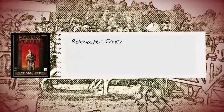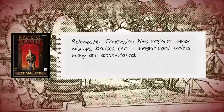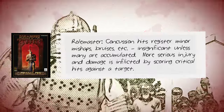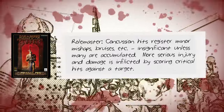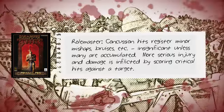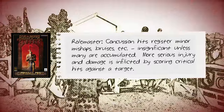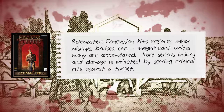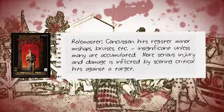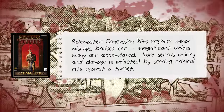Rolemaster's equivalent to hit points are concussion hits, and they measure just that. Loss of concussion hits brings a target closer to being incapacitated, but it is rare that a combatant dies from concussion hit loss alone. Weapon damage is inflicted against concussion hits, but far more important are the critical results themselves. Concussion hits improve through the progression of a body development skill, which a character has the opportunity to develop each time they acquire a new level.